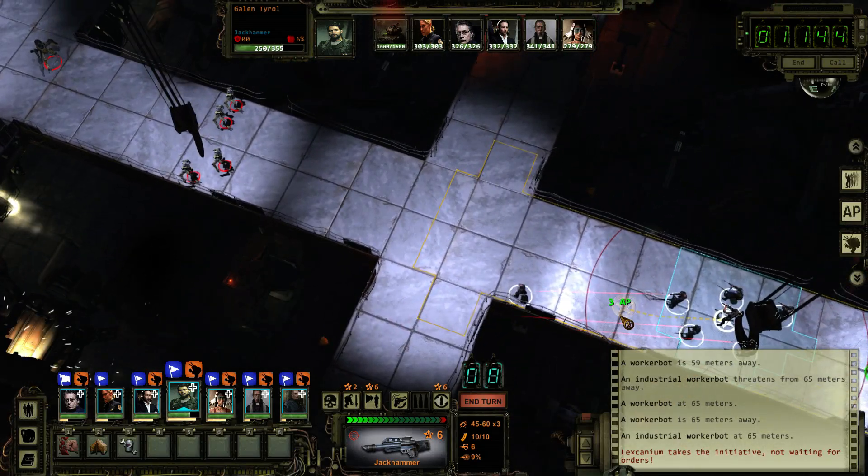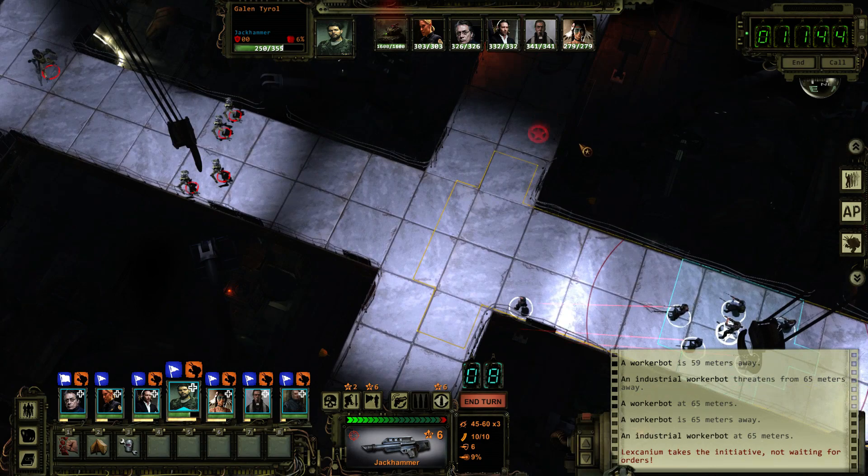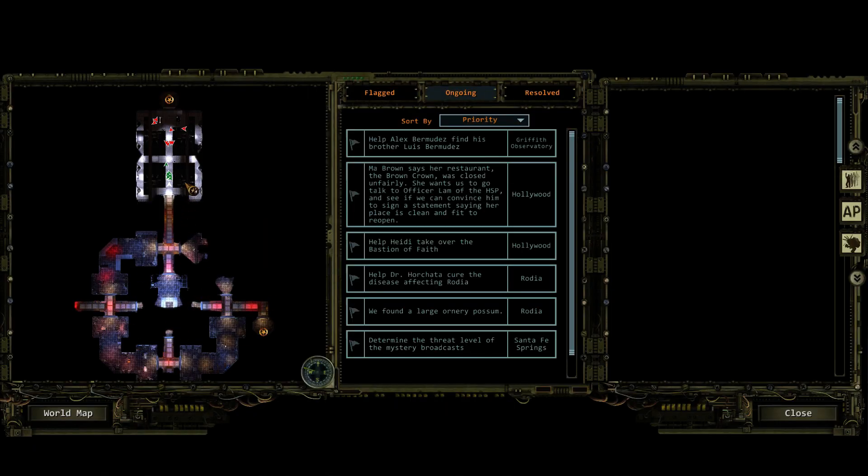Welcome back everybody, my name is Altamar and we are going to be continuing our Let's Play of Wasteland 2. Where we left off last time, we had cleared through most of the base and now we're in this new Citadel area.